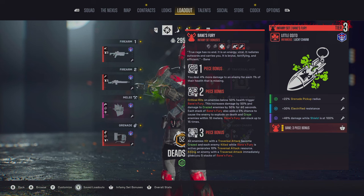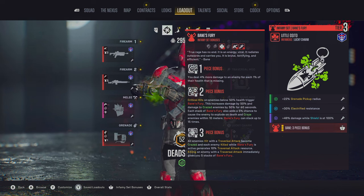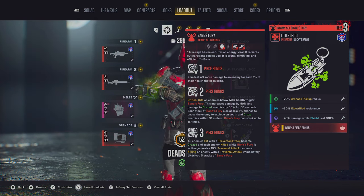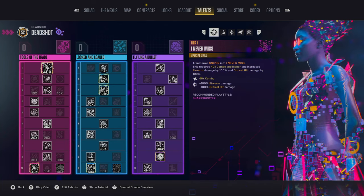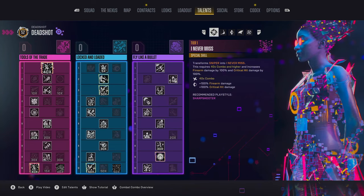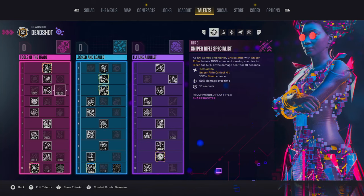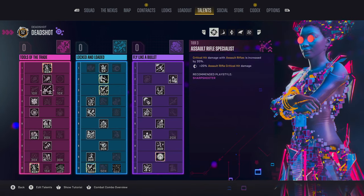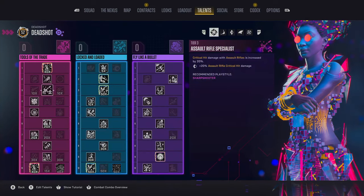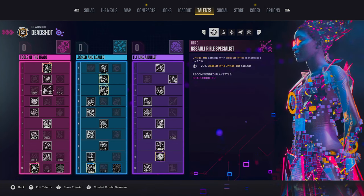Once this setup's in place you're going to be able to dish out traversal attacks almost constantly. If you're running out, you can spam grenades to get them back very fast. For the skill tree — and I'm not going to go over everything but I'll point out the important ones — first up: Assault Rifle Specialist, because we were lacking a little on assault rifle damage where I'd specced more into getting shield back. Now we've covered that and got a bit more assault rifle critical hit damage, perfectly aligning with the build. For the tier 5 pick, take the Sniper node for 50% critical hit damage.